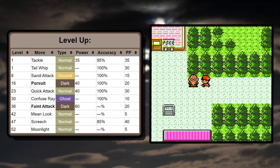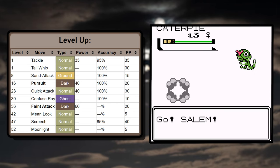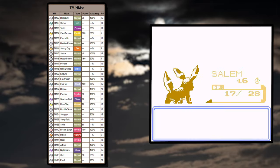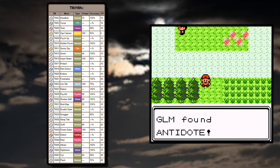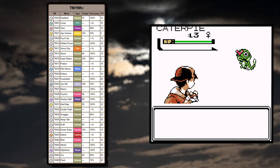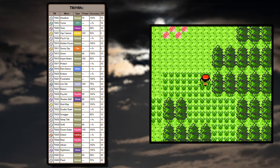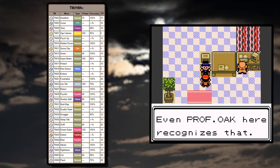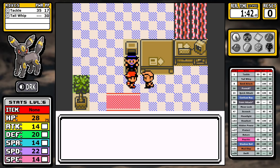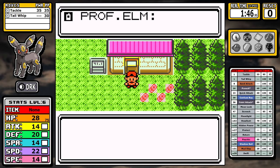The level-up learnset starts with Tackle and Tail Whip — not inspiring, but you get an early Sand Attack and can channel your inner Pidgeotto or Sandshrew to cheese early challenges. The TM learnset is a little lackluster. Unlike Lantern, Umbreon gets Mud Slap, Swift, Headbutt, and universal moves like Hidden Power and Return, but not much else. Iron Tail has low accuracy and Steel isn't a good offensive type. Shadow Ball doesn't solve issues, and Psychic is locked behind Kanto. The early consensus: Umbreon will almost exclusively do neutral damage, chipping away and outlasting opponents with supreme bulk.